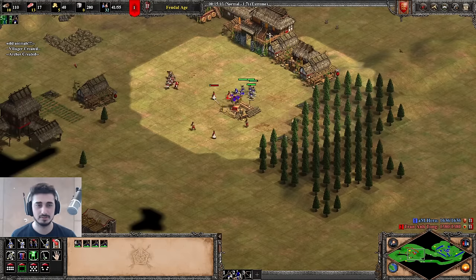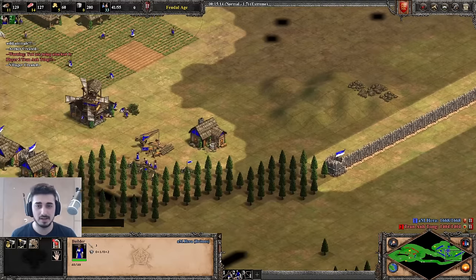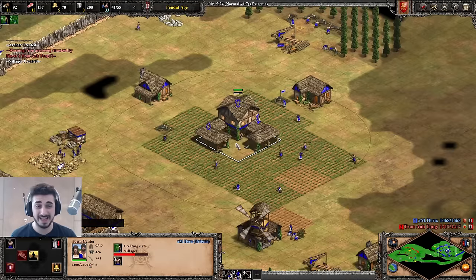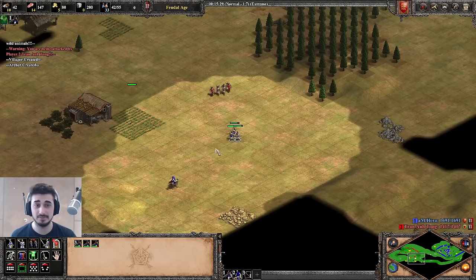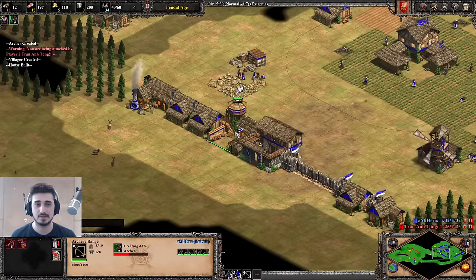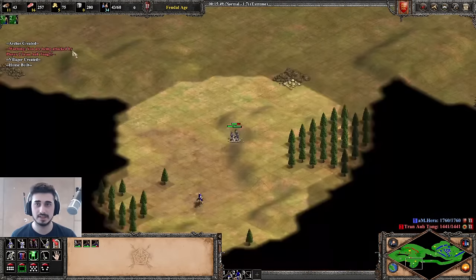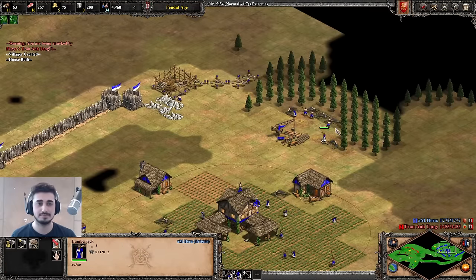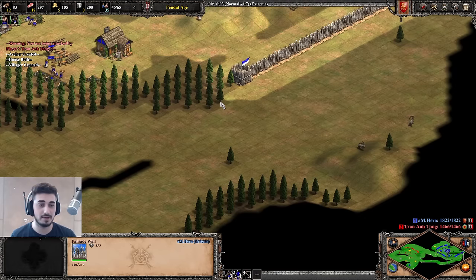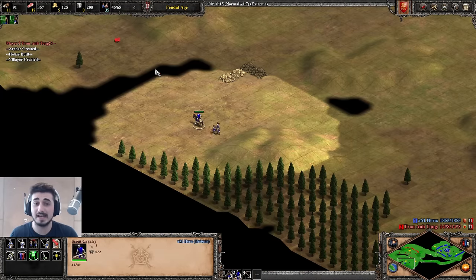With archers you can hit and run — this is the basics of micro. Once I'm not fighting, I go back to all my units, fix things up, and go back to fight again. This is hard to do but when you get in the habit it becomes a lot easier. The five on gold is enough to make archer production constantly and to get enough gold to click up to Castle Age in good time. Even though I made a bad wall, I'm still fully walled at around 16 minutes, and I've been the one attacking so far.